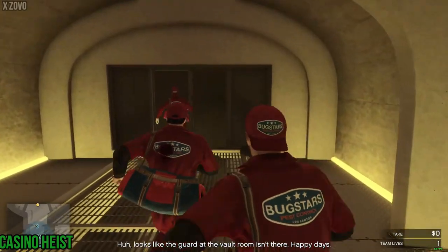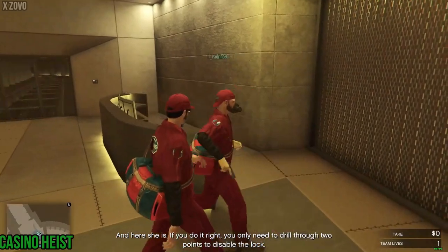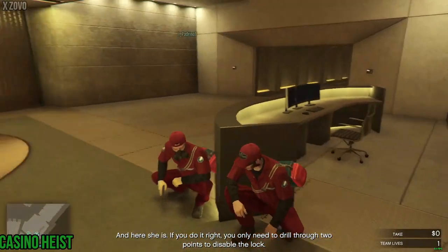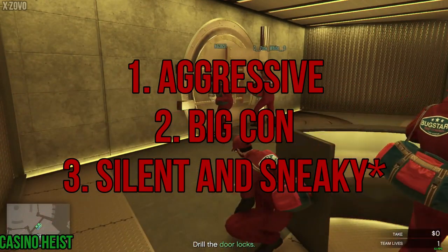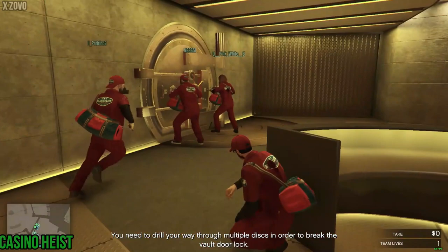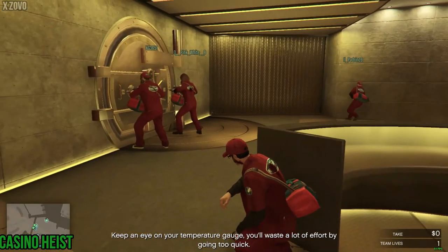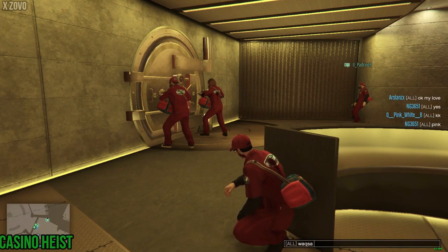To host a casino heist, you will need an arcade, so buy it from the Maze Bank Foreclosures website. You don't need all optional preps. There are 3 approaches to the casino: Aggressive, Big Con, and Stealth. You need to find entry points to unlock these approaches. You can't do the same approach twice in a row.